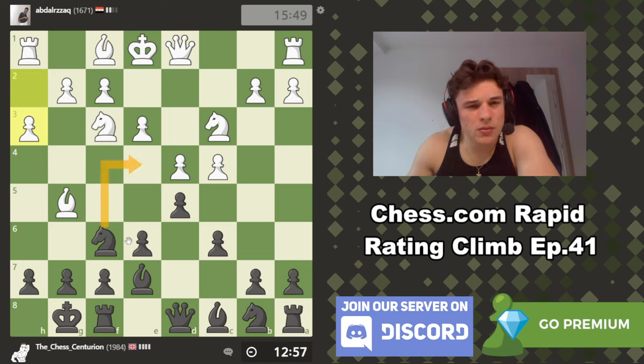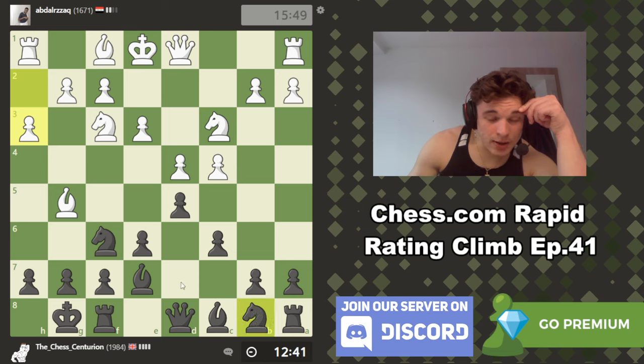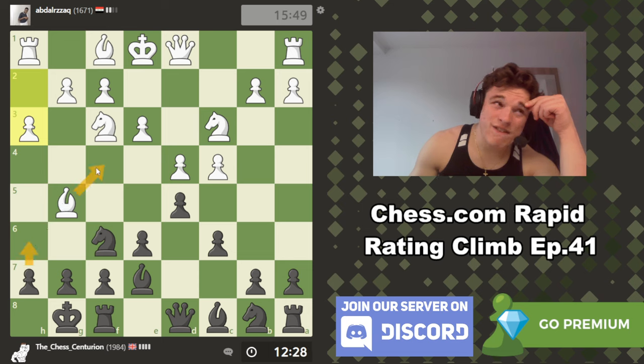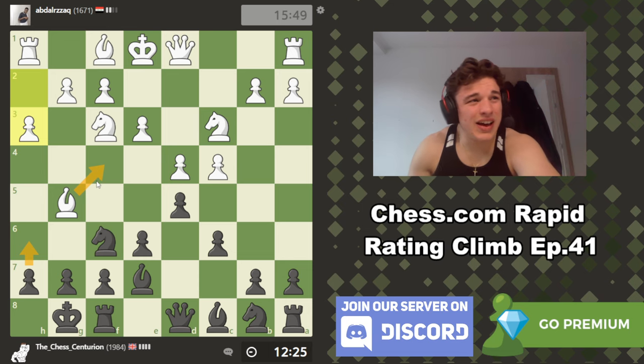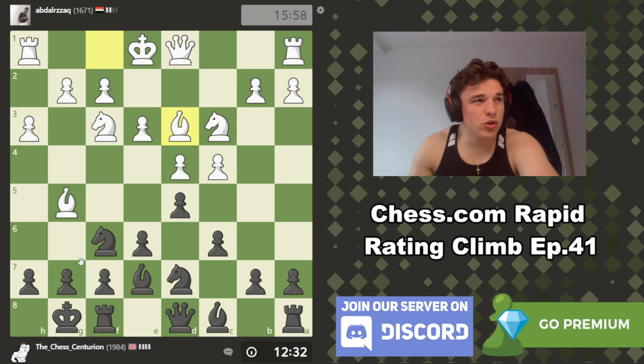I'm sure knight e4 might be a move here, but I'm not sure about that. Knight bd7 looks like a very easy move to play, just developing. H6 could be a move, but with bishop h4 we might be inviting bishop f4, and that looks like a more useful diagonal for the bishop anyway. So I don't think I want to encourage him to improve his bishop.